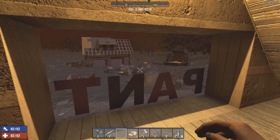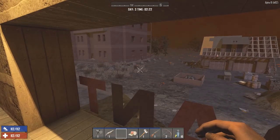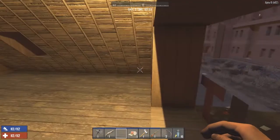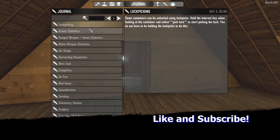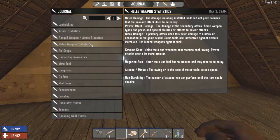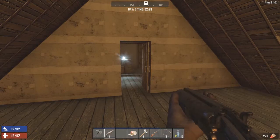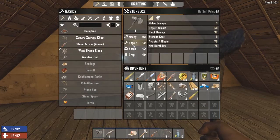Hey everybody, how's it going? Zombie Freak 77 back for another Seven Days to Die video. Before we get started, there's been a couple of patches that have made their way onto this game, and it has a lot to do with your weapons. If you go up to your journal you'll see your armor stats — they explain what happens. Everything's practically broken down here, everything needs repair, so we're going to do that as much as we can.